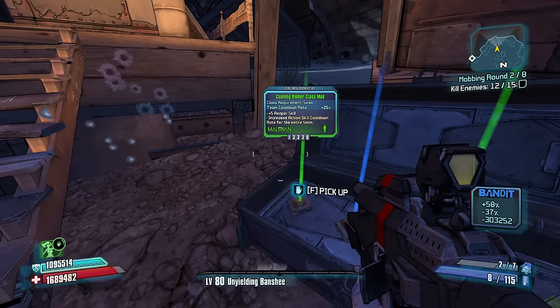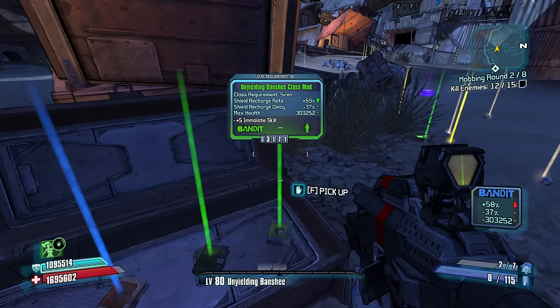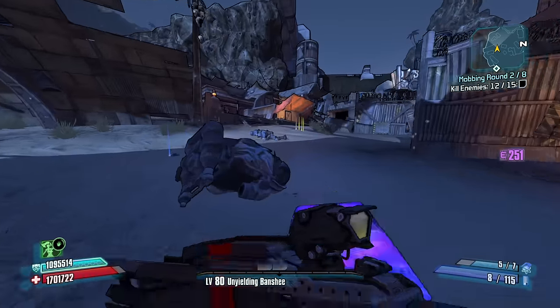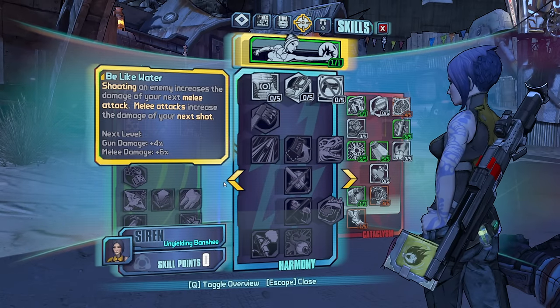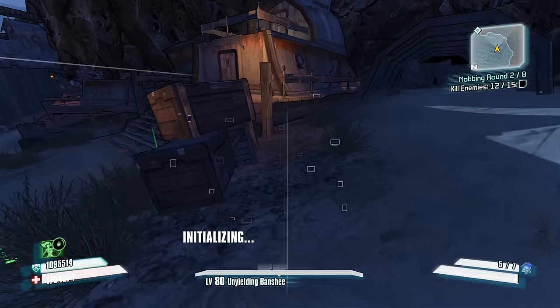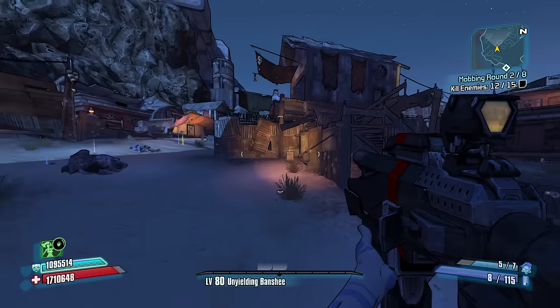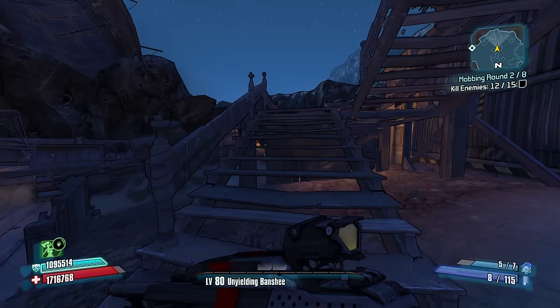Maybe we can get ourselves a better class mod overall. I just don't see it from there. Do we have Ward in our skill trees anywhere? Do we have Ward, Willing, or anything for our shields? No, we are very glass cannon-y. I mean, I could have Kinetic Reflection on, I understand that, but it is what it is.